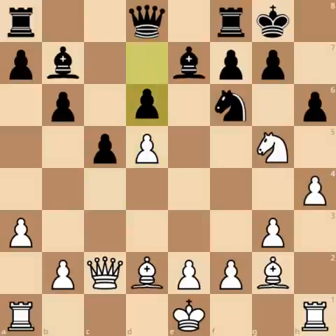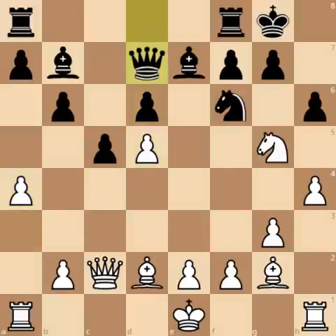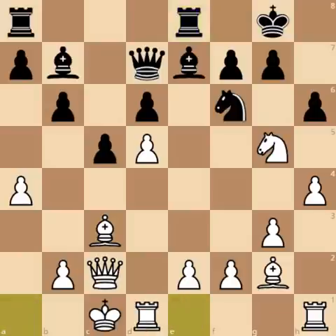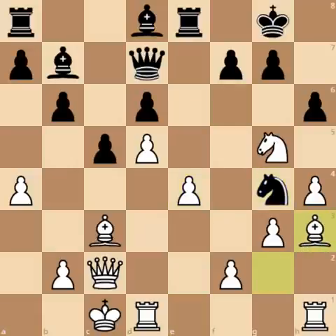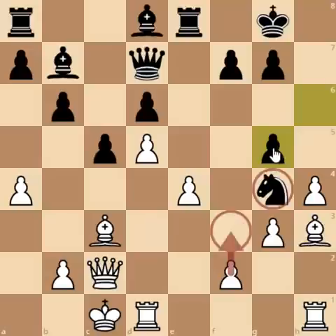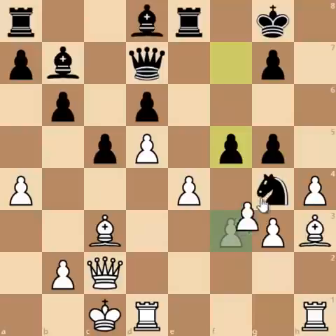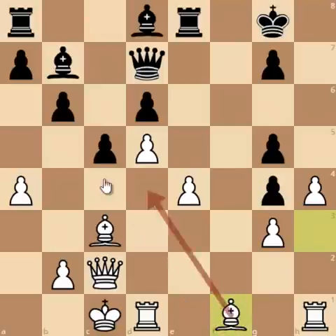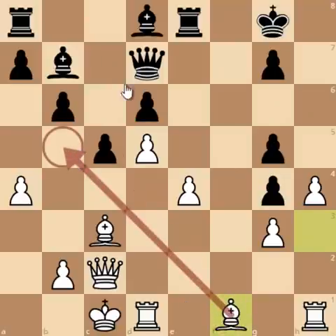So c-captures on d5, and now d6 was played, a4, Qb7, Bishop to c3 improving the position of the bishop, Rf to e8. Now Knight to g4 — here AlphaZero just traps this Knight and threatens pawn to f3 to win the piece on g4. Here Stockfish just took on g5, pawn to f3, and now f5, pawn captures on g4, pawn captures on g4, and now Bishop to f1 threatening Bishop to b5 — and there is no way to avoid this move.